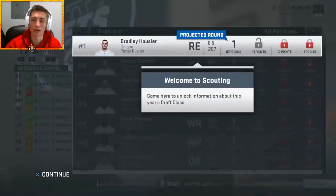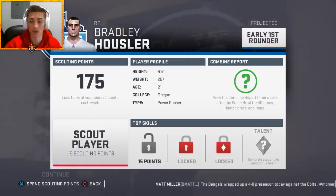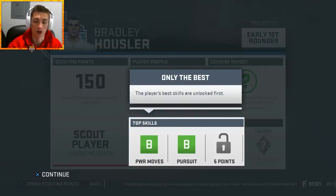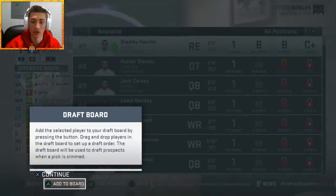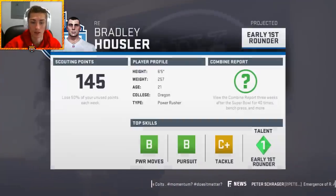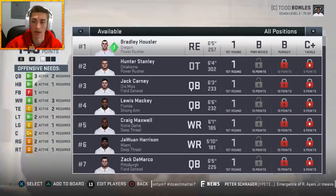We're going to auto-generate rookies — pretty simple. There will be a lot of custom draft classes you guys might want to use; as of right now many of those are not available. Each different section costs a number of points — 15, 10, and then 5 — and then you can see their projected talent based on their ability. You can add them to your draft board by hitting Triangle or Y on the Xbox.